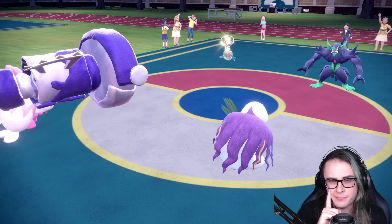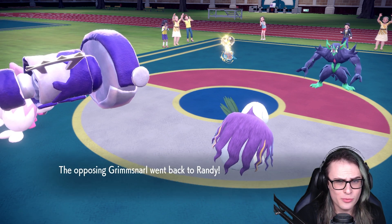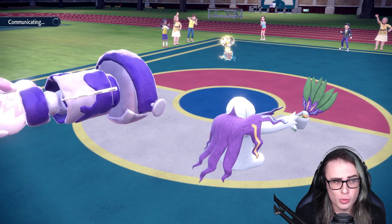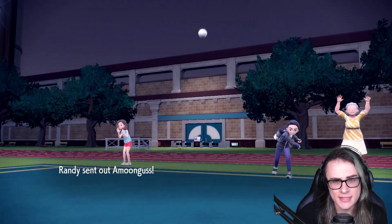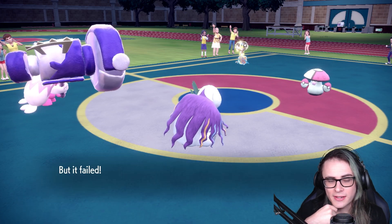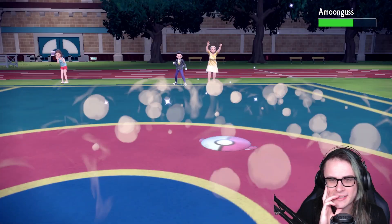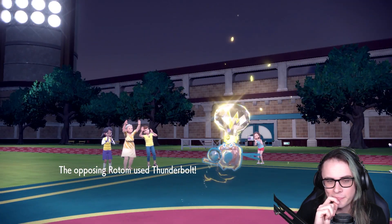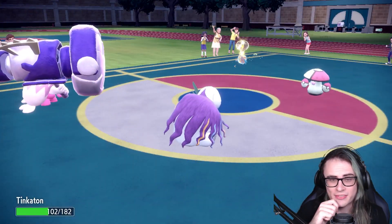Grimmsnarl's going to go for Parting Shot — that's perfectly fine. We get the Instruct off, and even with the minus one we should still be in a pretty good position. My opponent's probably going to bring in Amoonguss. Amoonguss goes for Spore — and I don't mind Spore entirely here, because putting Tinkaton to sleep isn't a big deal for me. My endgame is Dudunsparce or Arcanine, so Spore on Tinkaton isn't a huge concern. I forgot Oranguru's Instruct isn't minus priority, which is something I really need to keep in mind for later matches.